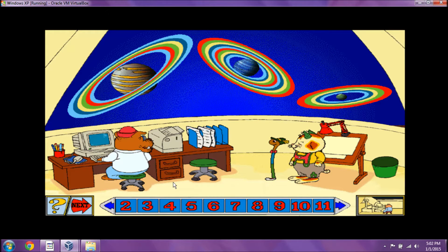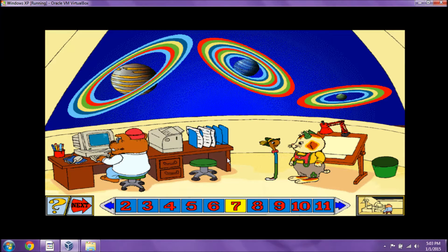The middle-sized planet has more rings than the largest planet. How many more rings does it have? Let's write that down. Uranus has four more rings than Saturn. If the middle-sized planet lost three rings, how many would be left? Right! Ten minus three is seven. How many rings does the largest planet have? You're right! We can see six rings around Saturn.